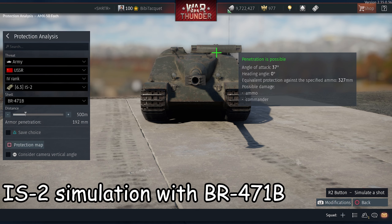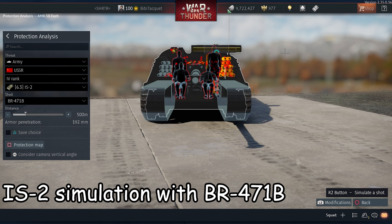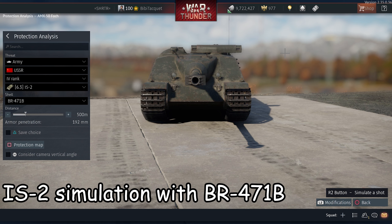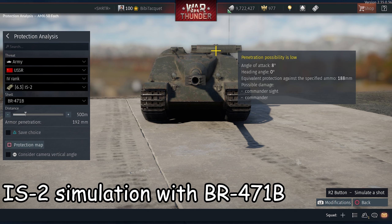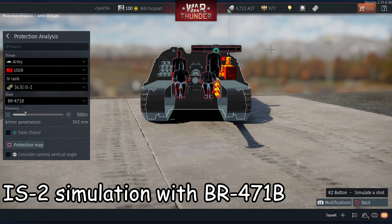If you have a vehicle with high penetration like the IS-2 or the Yak Tiger, you might want to focus on the rangefinder. It has more armor, giving you a higher chance of triggering the fuse of your shell, or if you are lucky, you might even overpressure the Foch.